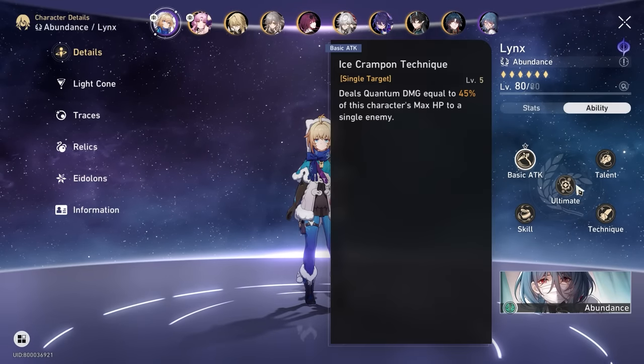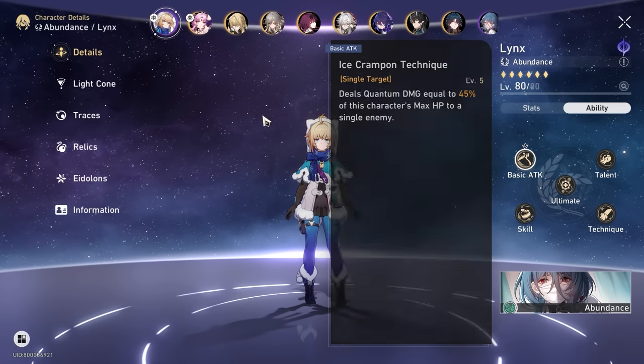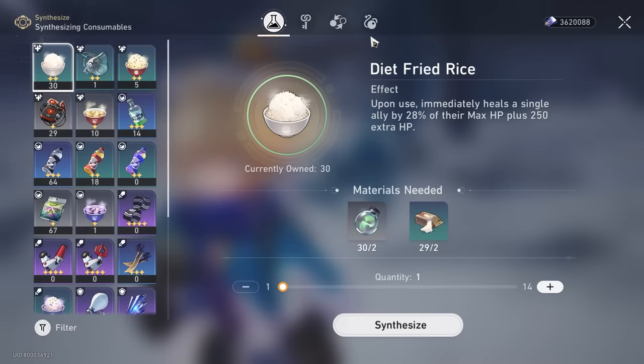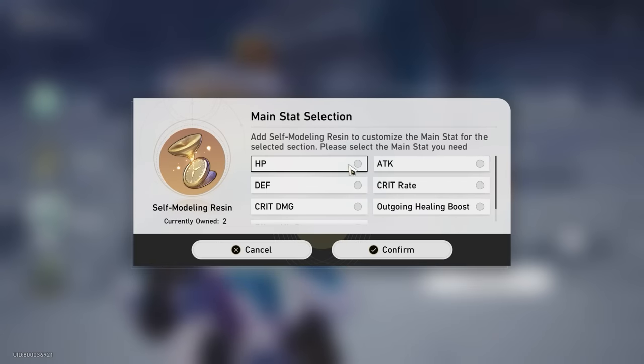Her basic attack also scales off HP percentage, but that's a side note. Outgoing healing bonus is centered mainly around purely healing, but if you are running HP scaling hyper carries, that is when I highly recommend you deviate away from outgoing healing bonus into HP percentage. That is the main reason.